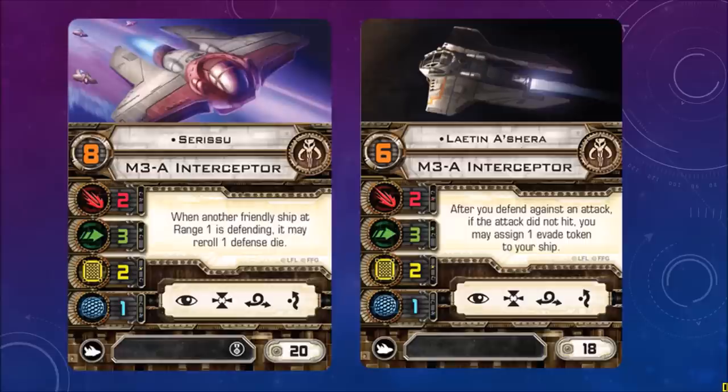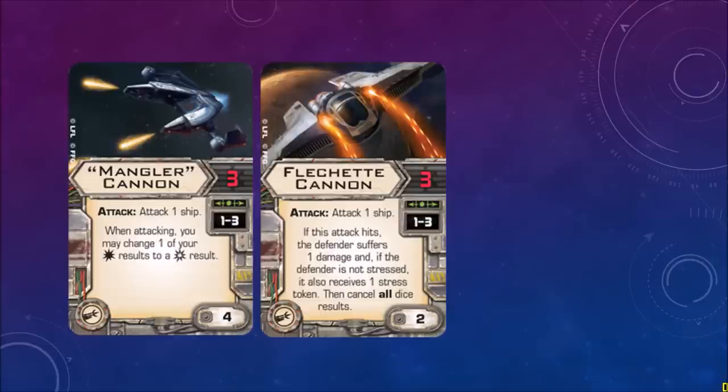The one on the right, Laetin A'shera: after you defend against an attack, if the attack did not hit, you may assign one evade token to your ship. No upgrades though — cost of 18. Mangler Cannon — attack value 3, range 1 to 3. When attacking, you may change one of your hit results to a crit result. Flechette Cannon — also attack 3, range 1 to 3. If this attack hits, the defender suffers 1 damage, and if not stressed, receives one stress token. Then cancel all dice results.